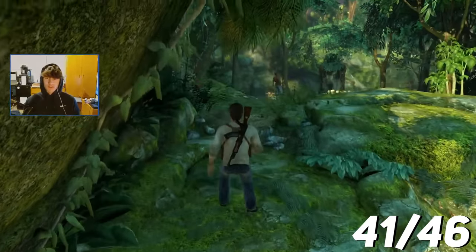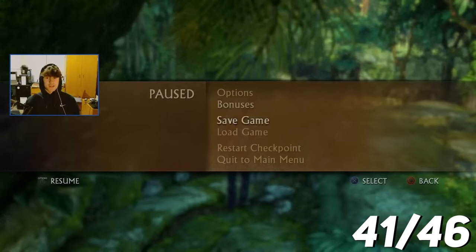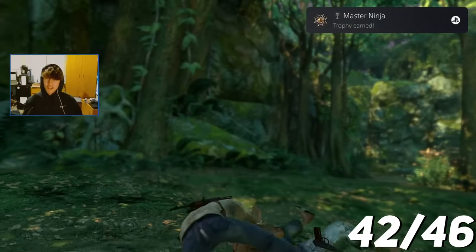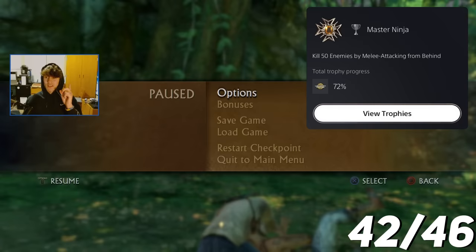This should be my 50th stealth takedown — never mind, they saw me. Why does that always happen when I try to do that? 50. Master Ninja — kill enemies by melee attacking from behind.